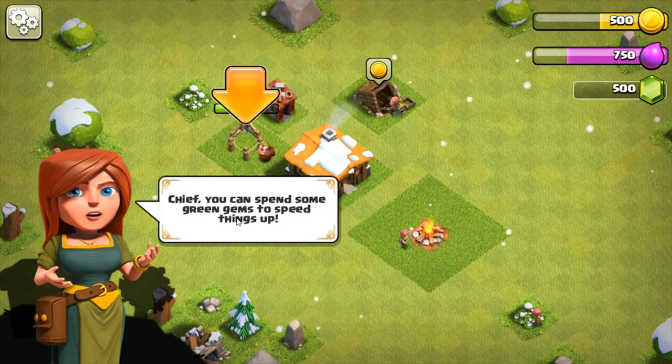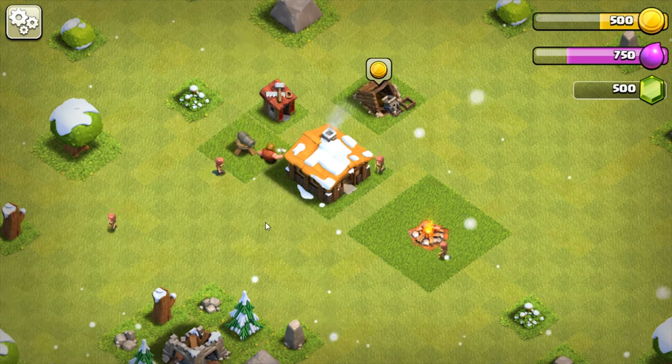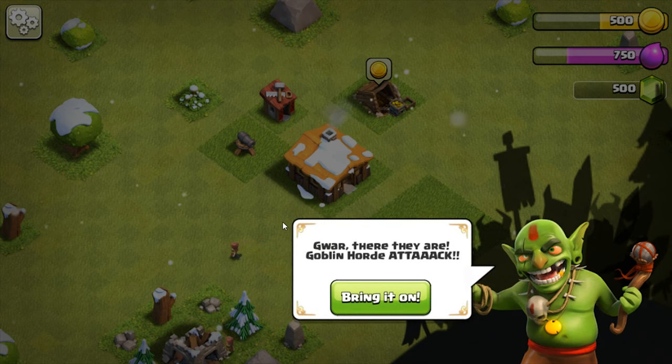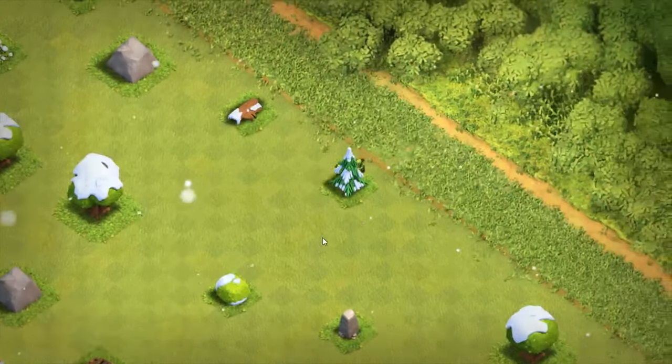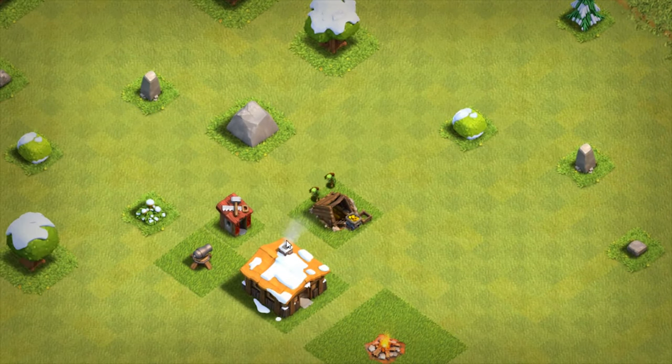You can spend some green gems to speed it up, but I don't want to spend green gems. I can't change it yet. That's not really where I want my cannon.